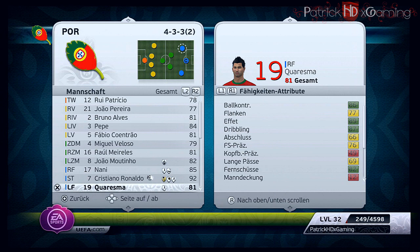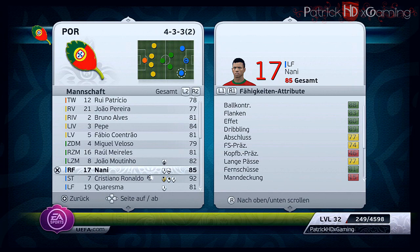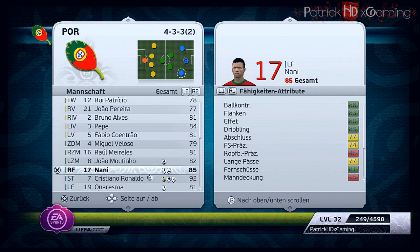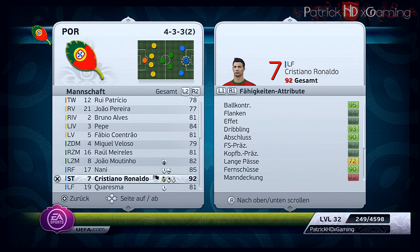It doesn't matter how you play them — you can also play Nani on the left and Quaresma on the right. They have great ball control and great crossing attributes, with Nani being slightly better at crossing. You should definitely run with them down the wing and cross into the middle, because there is Cristiano Ronaldo — and when he gets the ball in the penalty box, it's surely a goal.